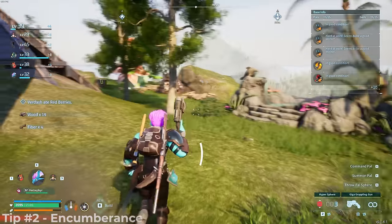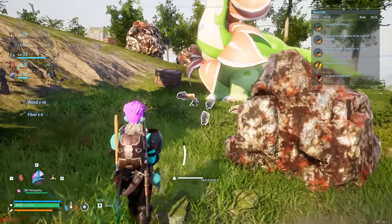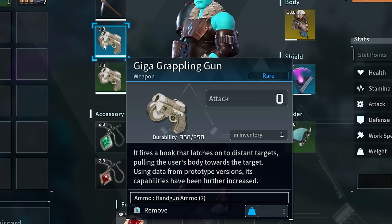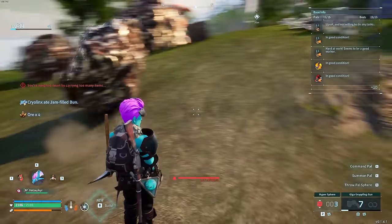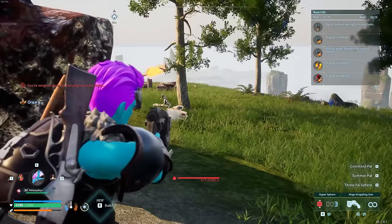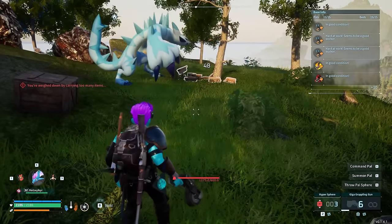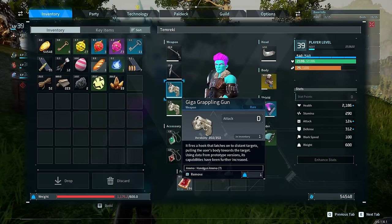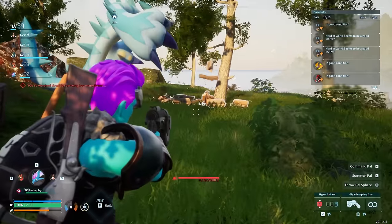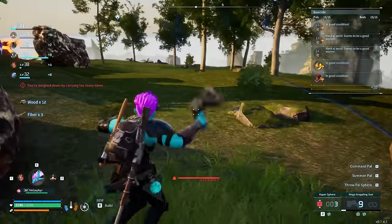While collecting resources at the base, you'll eventually become encumbered. I always carry two grapples in my inventory because you can use the grapple while encumbered to float around the base and pick up everything. If the grapple has a cooldown timer — say an eight-second cooldown — you can take that grapple gun out of your inventory and put it back into your hotbar slot, and the timer is automatically reset.